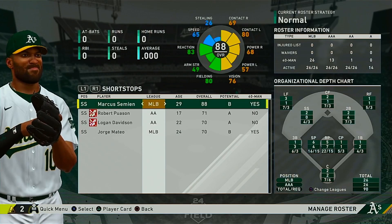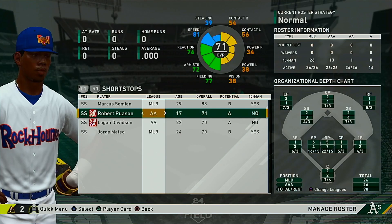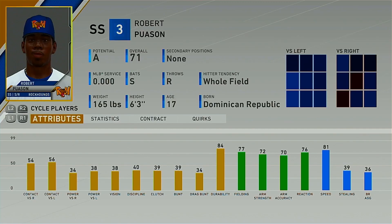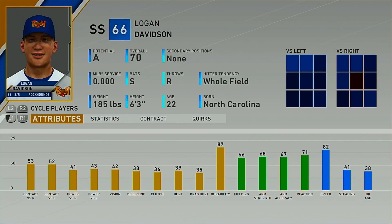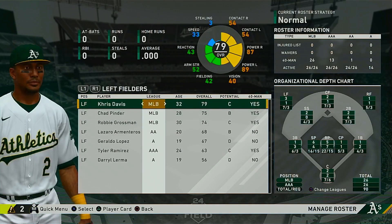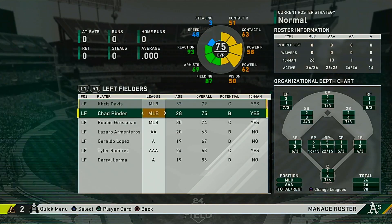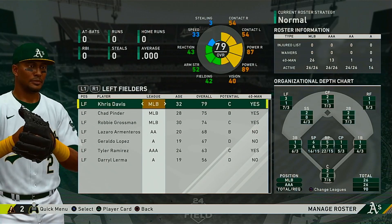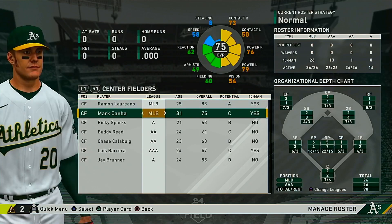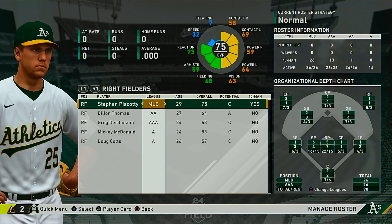At shortstop, Marcus Simeon is solid with Robert Poisson and Logan Davidson behind him — any of them can also play second base if needed. The outfield has Chris Davis at DH, Chad Pinder, Robbie Grossman — nothing special — with Ramon Laureano and Mark Kana in center, and Steven Piscotti in right. The team needs some upgrades, so let's look at a couple of trade packages for the Athletics.